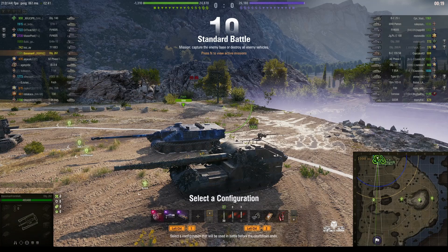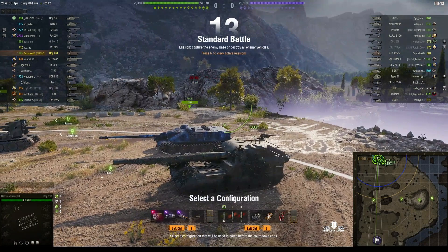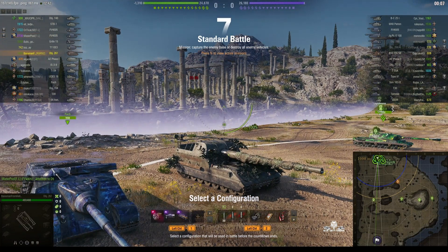Welcome back to What Arty Noobs with General Glysterbunds. This is the Object 261, the Tier 10 Soviet SPG. This one is located on the north spawn of Cliff and it's under the command of the Baseman from Hell, who has a nicely camouflaged version.